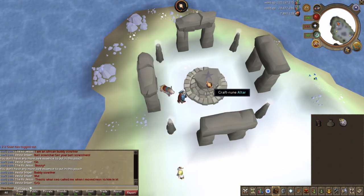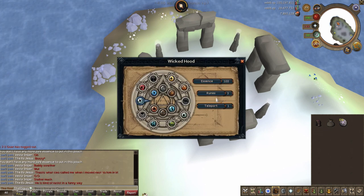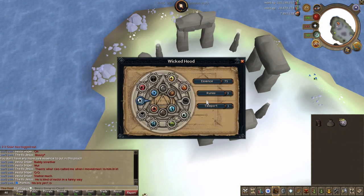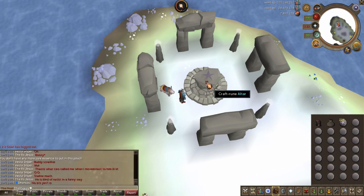You can click on your Wicked Hood again and actually get 150 pure essence per day for free from the Hood. So while you're just standing at the runecrafting altar, you can continually fill up your inventory with more and more essence and make a really, really nice amount of profit.